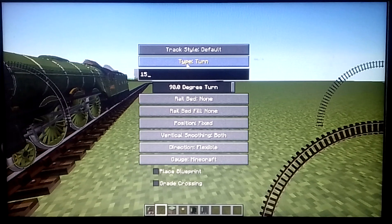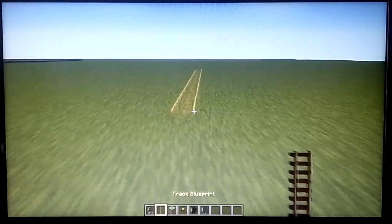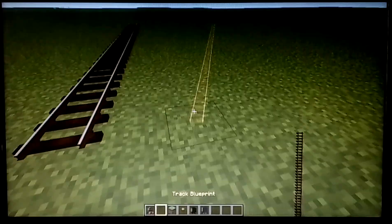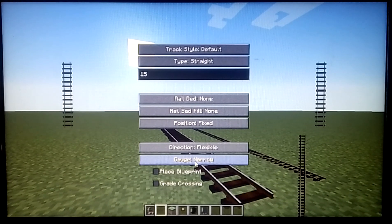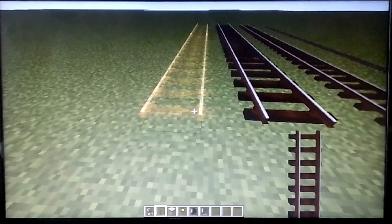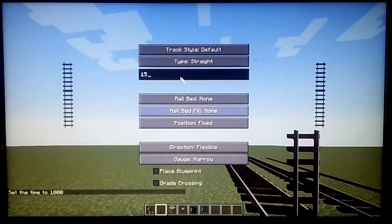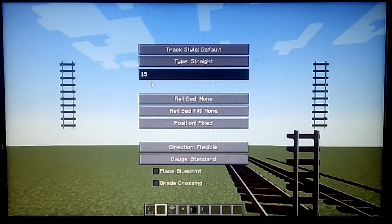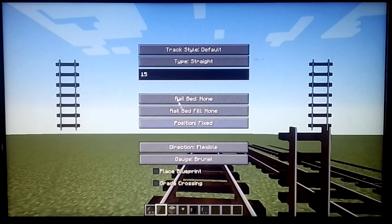Also, you can even change the type of it — the switch, turntable, custom curve, straight. And yeah, see here is the normal Minecraft gauge. There's also model gauge — look how small this track is. There's also narrow gauge. Set to day. And then there's also standard gauge.